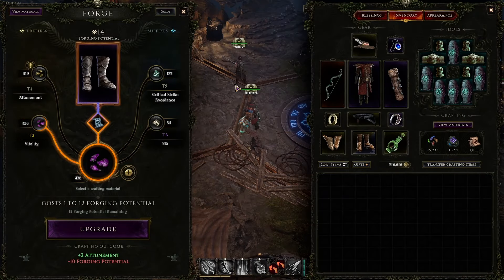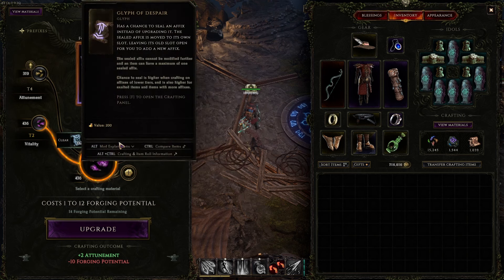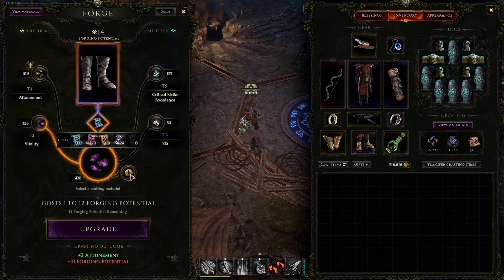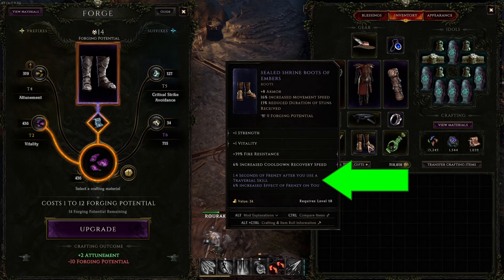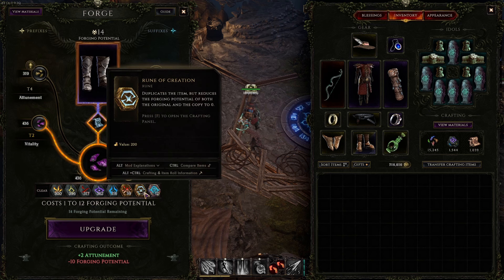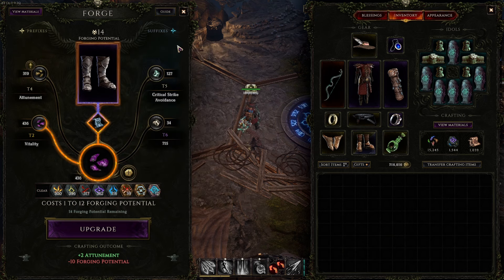Each item can have up to four affixes, but through crafting you can actually increase that to five. There are two ways to do this: you can use a Glyph of Despair, which has a chance to seal an affix instead of upgrading its tier. Another way is through experimental affixes — these special blue affixes drop from killing exiled mages. You can use a Rune of Research to seal that experimental slot on the item, leaving an open slot for a new affix, giving you five affixes total.